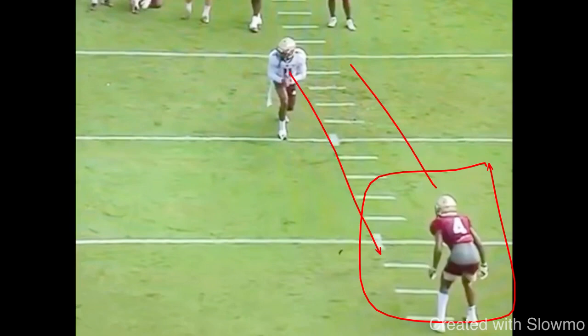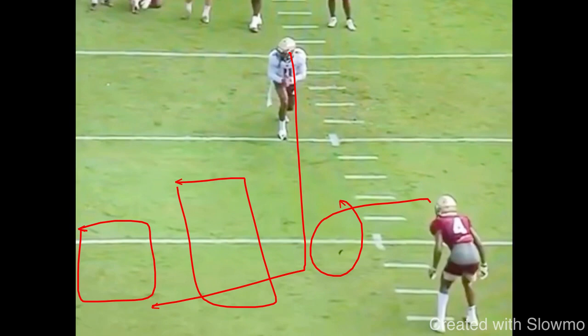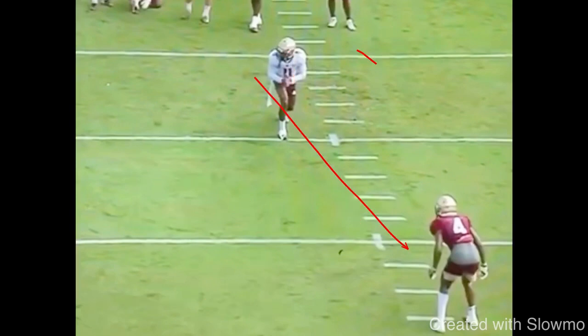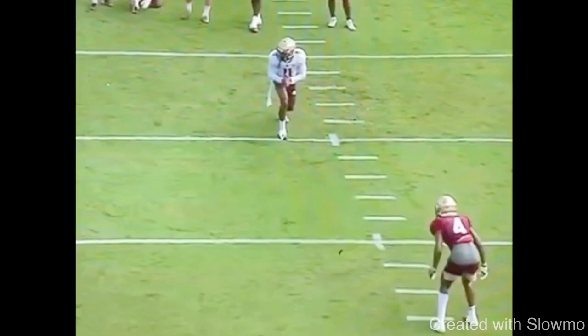If this DB is in outside shade, it's because he's got safety help to the inside. As a wide receiver, I don't want to just run straight to the post because I've got a safety there and the DB right on my hip — that's a very tight window for the quarterback. So I want to take a wide stem to move him off that platform, create a gap from where the safety is, and give my quarterback a bigger window. We're running a post-corner, but we want to make it look the same as a regular post.